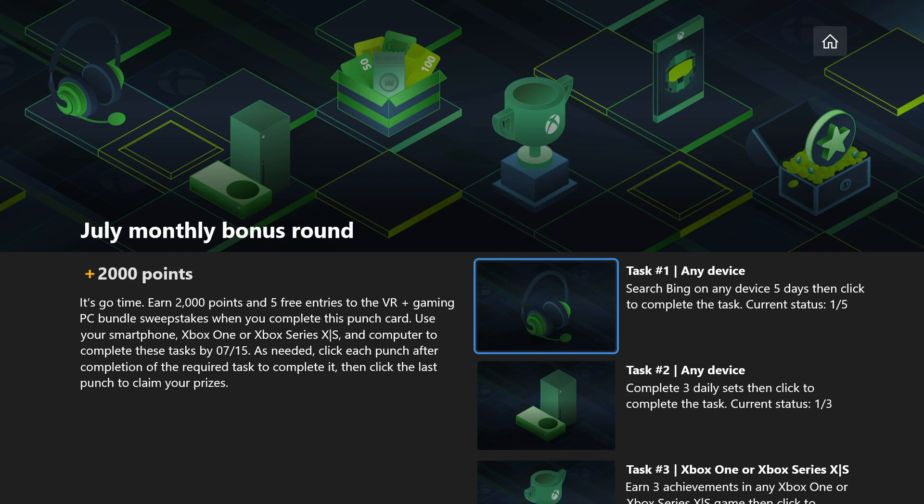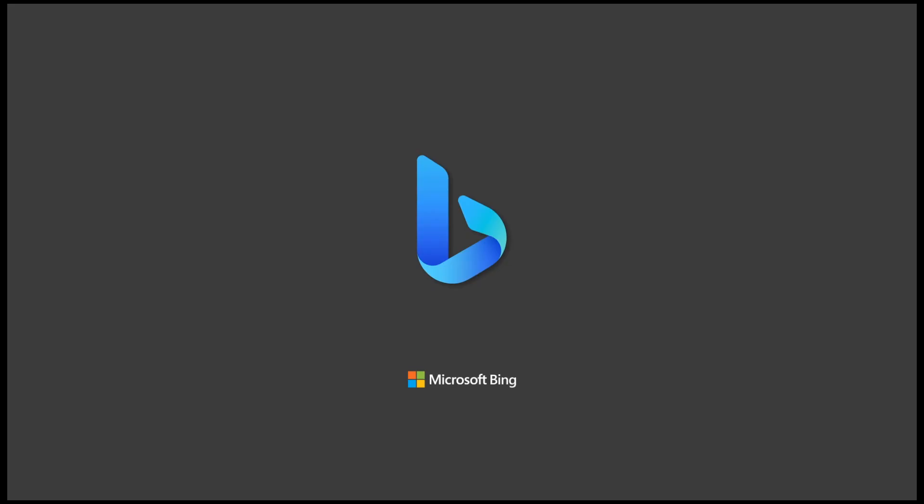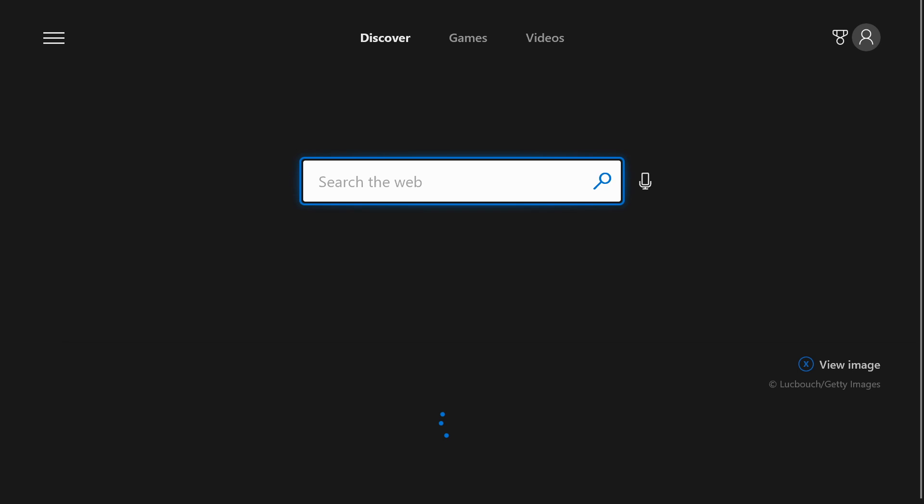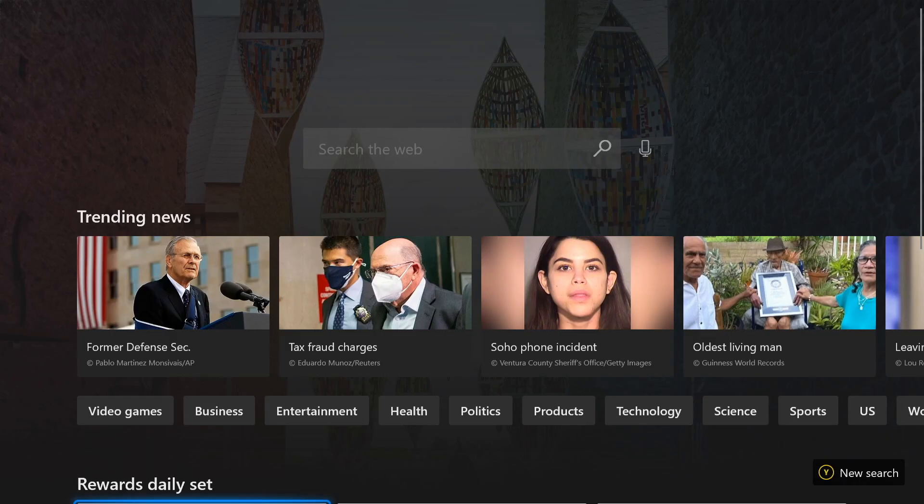Task number two is to complete three of the daily sets. You can do that on pretty much any device as well if you just go to account.microsoft.com/rewards, or if you click this link it'll open it within the Bing app on your Xbox, as long as you've got that installed. Here is the daily set right here.